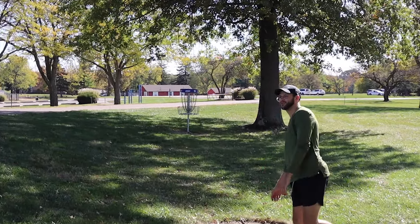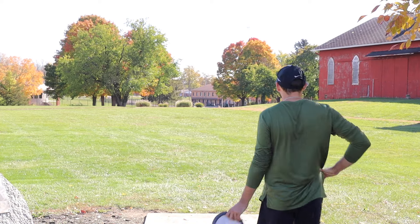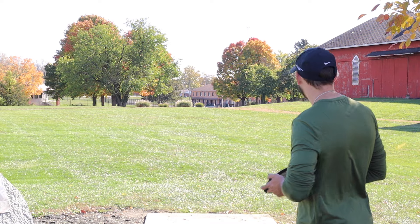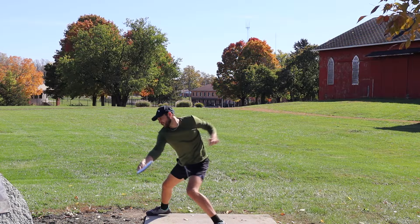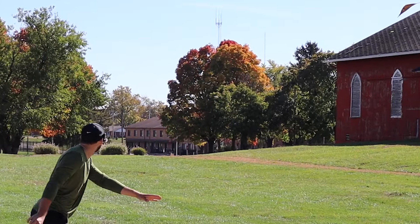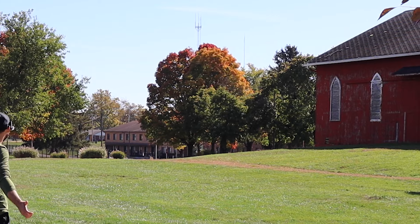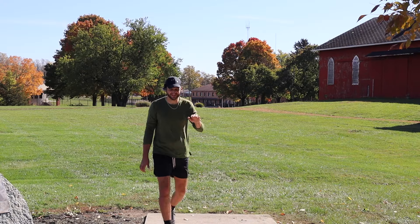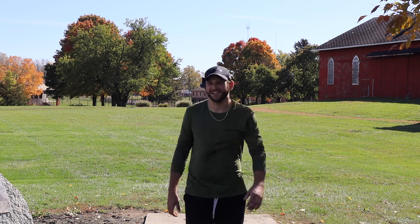That should have dropped more in the tailwind. Last one we're going to play here — hole 9, par 4, 470 feet. This should be a great disc for the hole — flip it up, probably flips up to flat, goes dead straight. Oh, there's some turn — wow! Maybe because the wind is just crushing it. That was down, up, side to side — the wind was really messing with that.